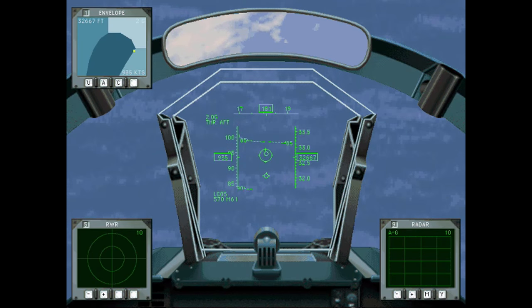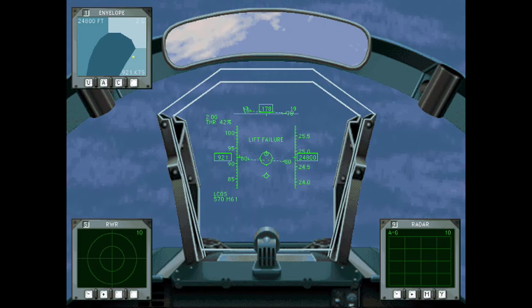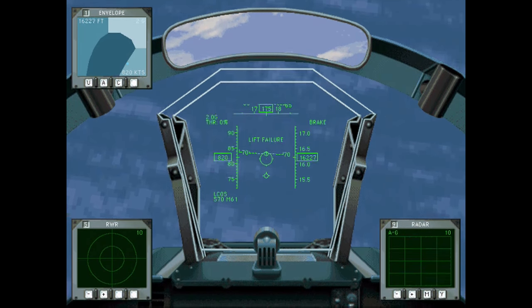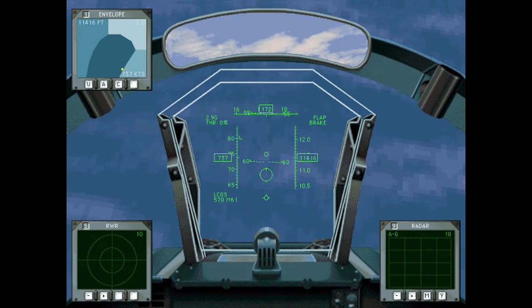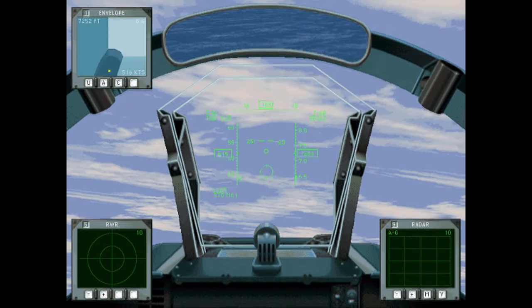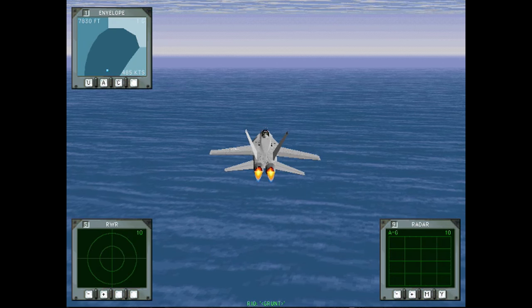So now you see we can pull two Gs right now, and we're outside our flight angle. When we're at Mach 1.5 you see we're quickly losing speed. We add the air brake, flaps — we're not going to add the gear, that'll just rip off. And you can see how as our speed reduces we can pull more Gs. And that's us coming out of the dive.